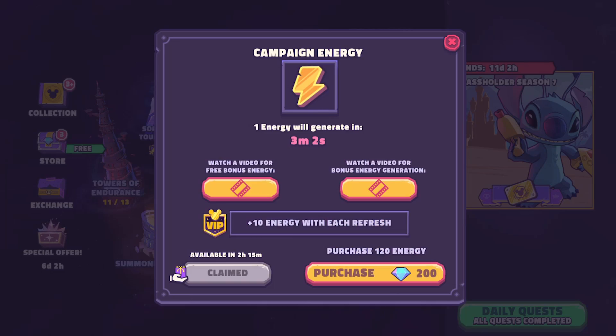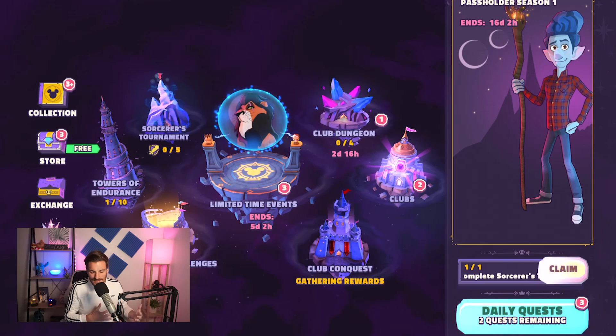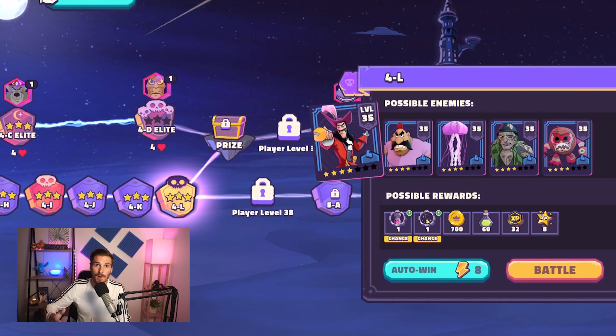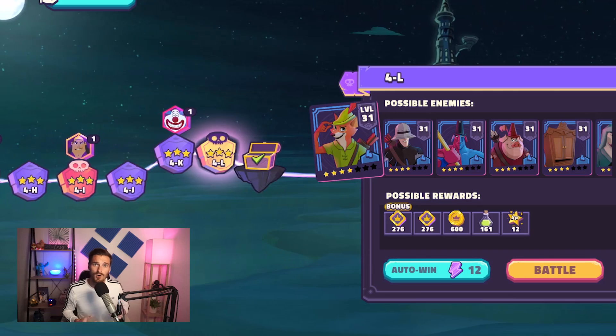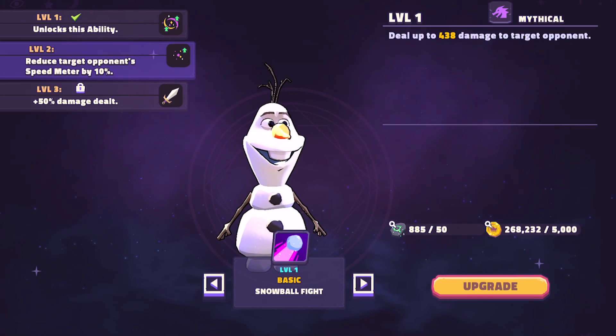The best way to level up while multitasking gear and character shards is: first watch a farming guide and lock down your team, then hit those refresh buttons on both regular energy and grand campaign energy. Regular energy refreshes cost 50 gems each — you get three of those before it bumps up to 100 gems. I personally go after the 100 gem refresh too and then stop. For grand campaign, go after exclusive characters like Olaf — I stop refreshing after it reaches 200 gems.